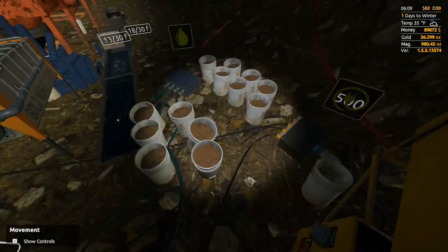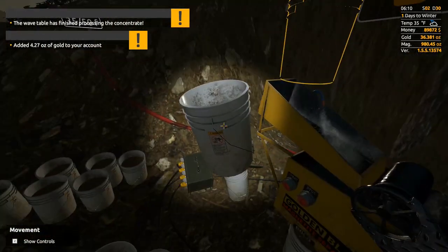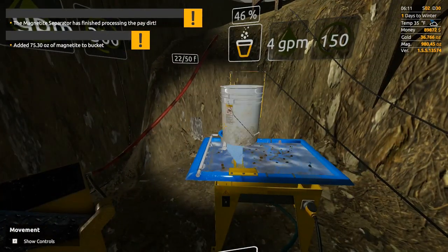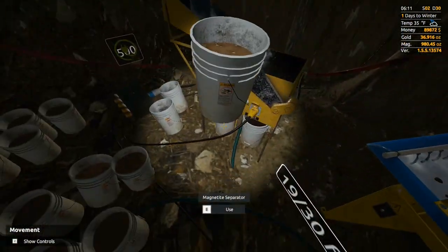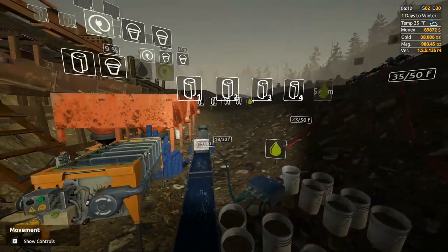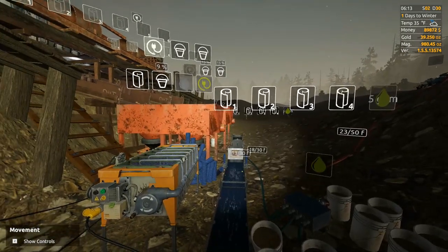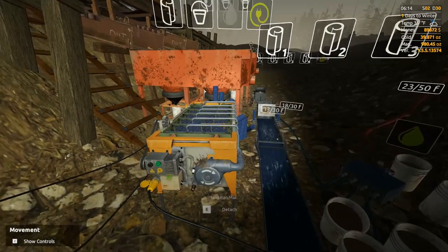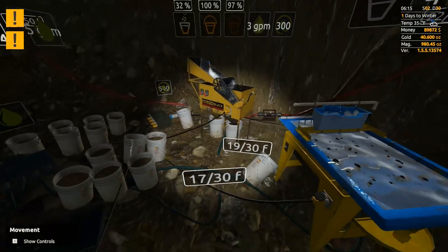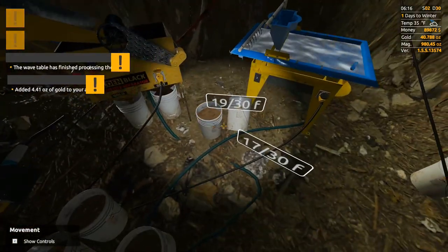It's kind of a mess in here — I really do want to get these things moved because they're just not in a good spot. I'm not a big fan of how it's set up at the moment. Eventually I want to move the wavetable and the magnetite separator over on that end, and then probably move this thing to right in the middle between everything, because I don't like being stuffed in this corner — it just doesn't work.